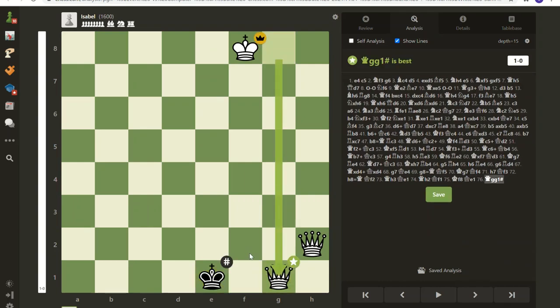There it is — I hope that helps. I did make quite a few mistakes in this game, but it was close. Keep the hammer down, try new things — that's what I did — and I still managed to defeat Isabelle at 1600. Thank you so much for watching, and I hope that helps. Have a great day!